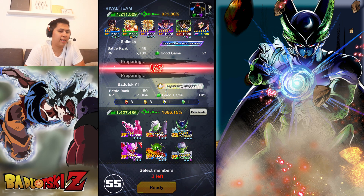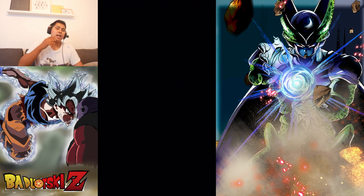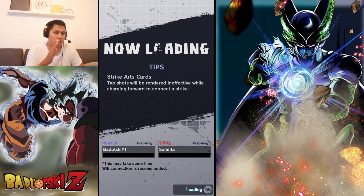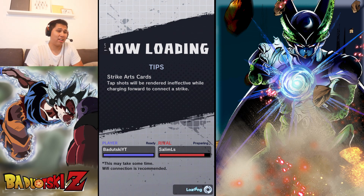Alrighty, facing Salim. He's gonna have a Broly and Gogeta. We're gonna start with Perfect Cell because I'm not too sure which unit he's gonna start with. I think he's gonna start with Dragon Ball Super Broly, not Fury Broly — more likely the OG Second Coming Broly.